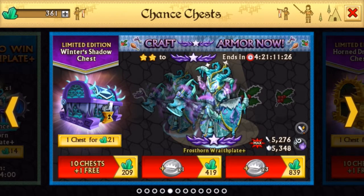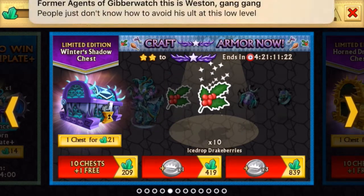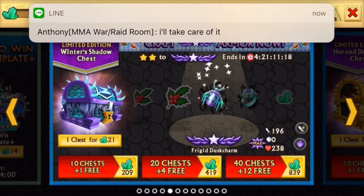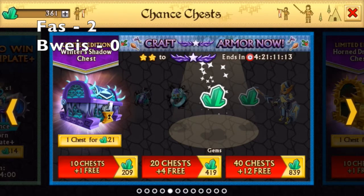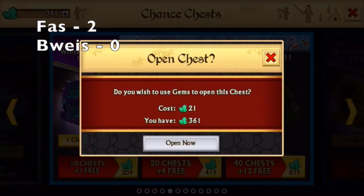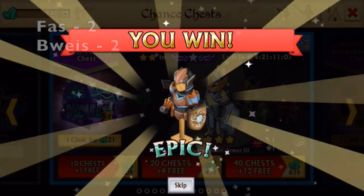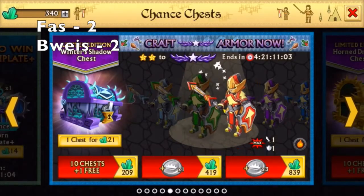Would you like to do the first chest? Sure, why not. Let's see what we get. I open the first one and what I get is an Epic, so that's 1 point for me. Nice. Epic. Not really surprised. So that's 1 point — 2 points for me.